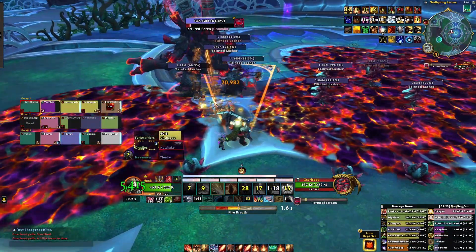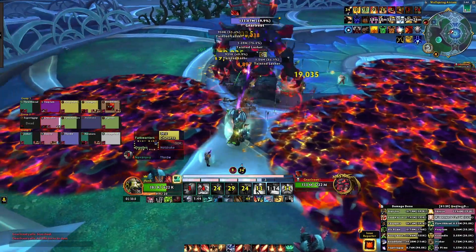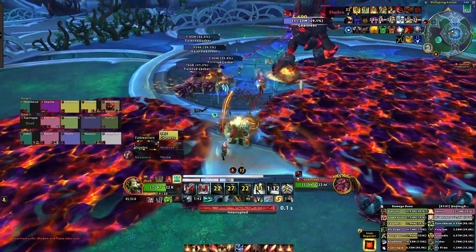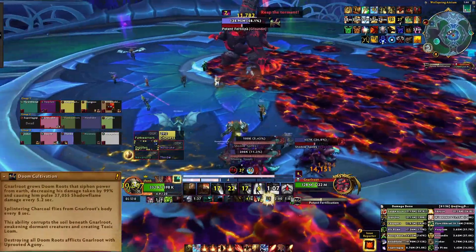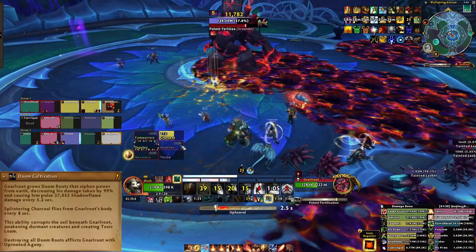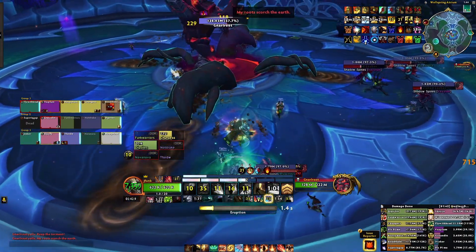That's all for phase one. When Gnarlroot reaches 100 energy — the first time being at 1 minute 30 seconds — he will run to the middle of the room, spawn any remaining dormant adds, and then cast Doom Cultivation. Gnarlroot will grow roots in a semi-random pattern around him and reduce his damage taken by 99%. These roots have collision and block line of sight.